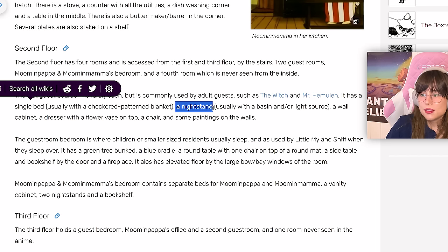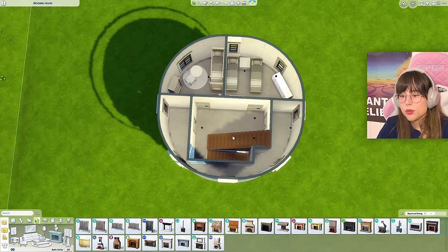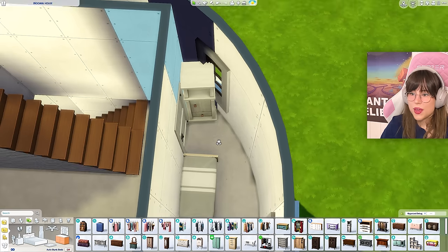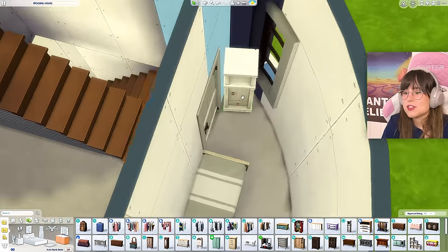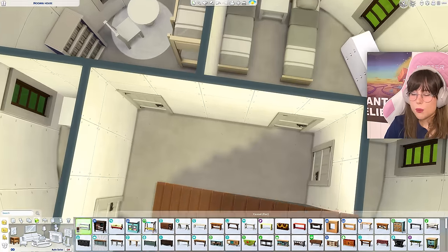Maybe I can go for this one — if I squeeze in the bed here and have the door here, maybe I can squeeze this dresser in there. If I size it down I can squeeze it in — it just has to work. For the hallway it doesn't say anything, but I'm going to give them a little table.